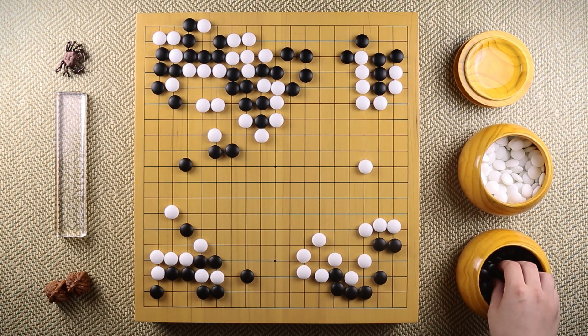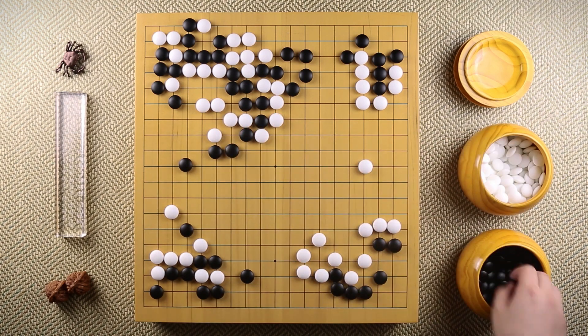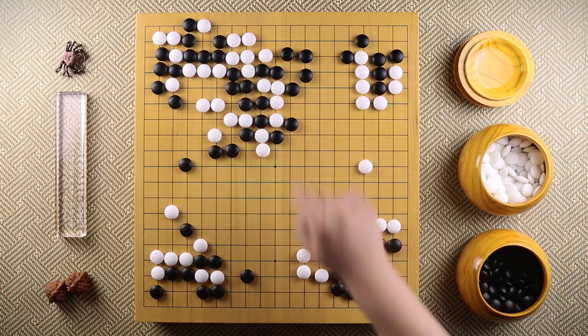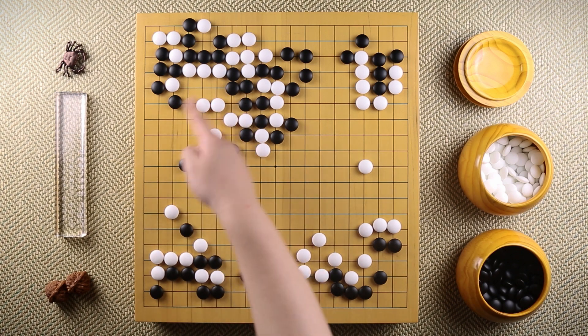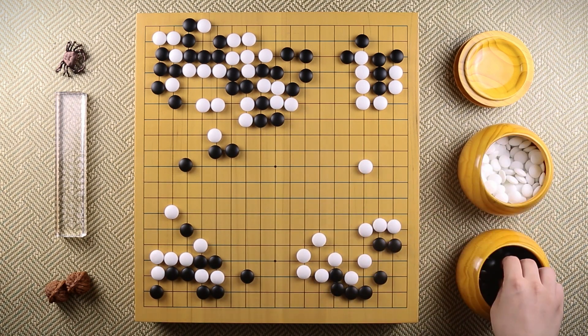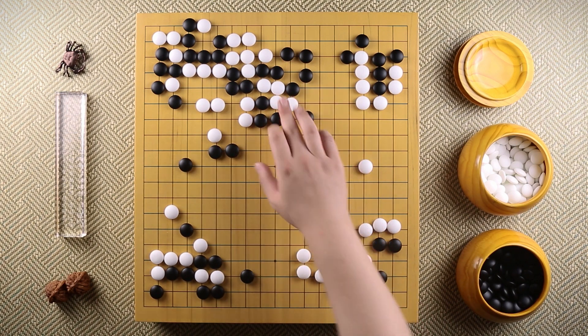Let me quickly show you what's going to happen. If black ataris here, of course white has to extend. Atari. Extend. And boom - everything is dead. Black is connected, which also means these white stones are going to die too. That's why white cuts black off, and black makes a turn. White comes out and black loosely surrounds these stones.